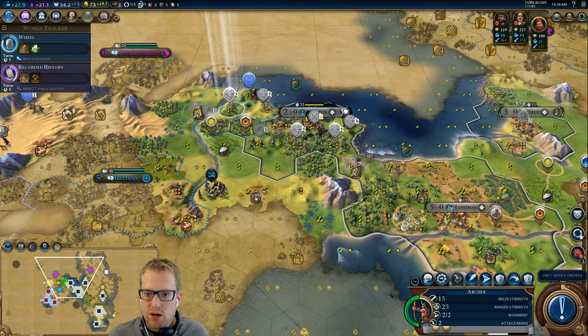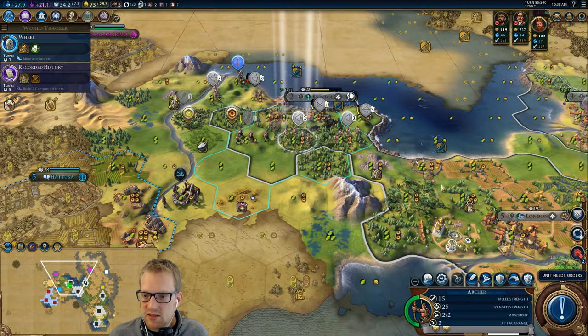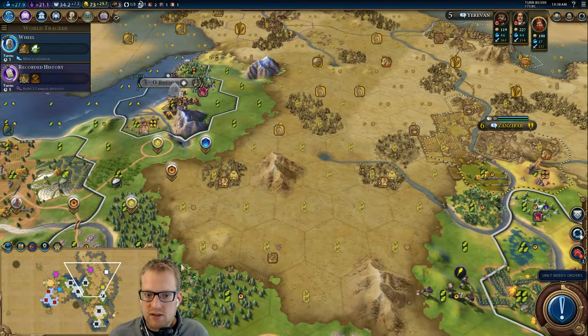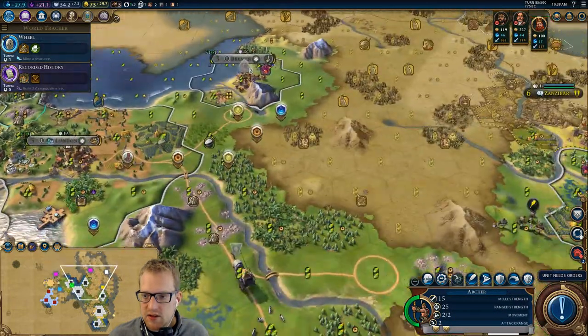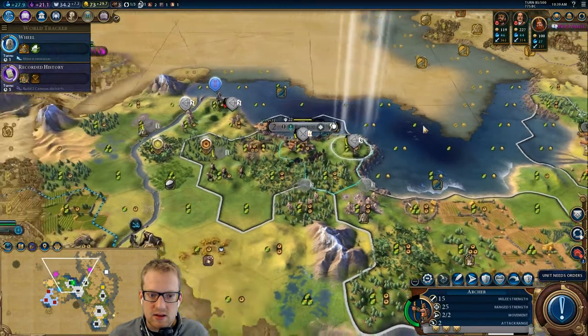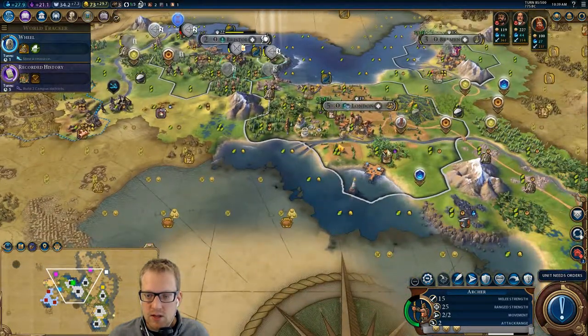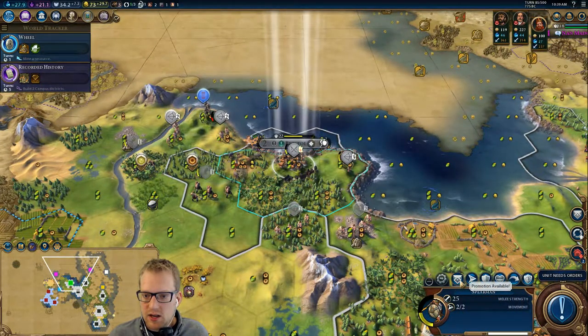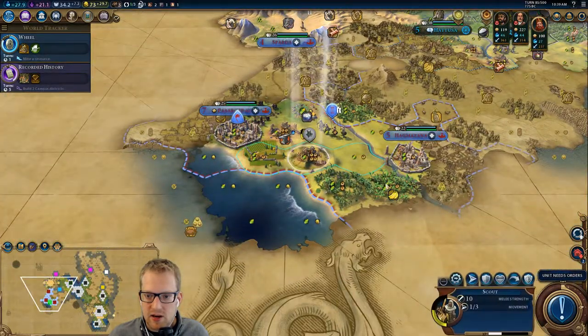I think we're leaving a couple bows — maybe three bows, or like two bows and a spearman. You have incendiaries, so I want you over here to fight Zanzibar. You also have incendiaries, so you're going to come back as well. So I guess that leaves these two and either a warrior or a spearman. Then we may wind up producing or buying some more archers. Although we are in a weird position where he clearly already has better tech than us.